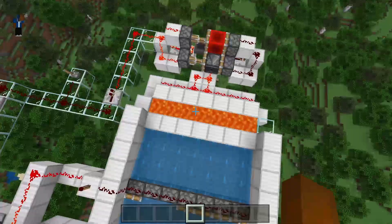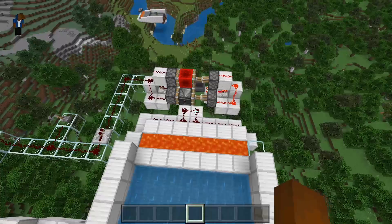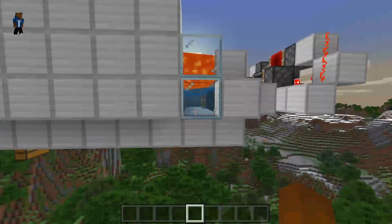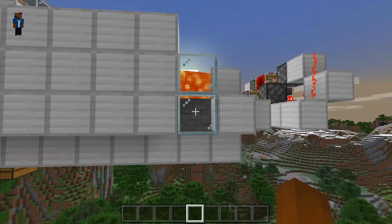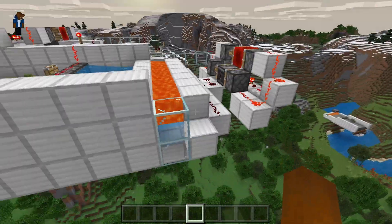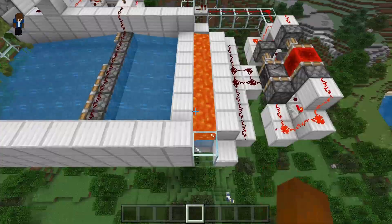Unfortunately this is really hitting the maximum speed we're going to get in Bedrock, mainly because it does take time for the actual lava to come down. If you look at the points where it pushes the stone, it's pretty much cutting it as fine as I can. I'm not really able to make it any faster than this for a stone generator.